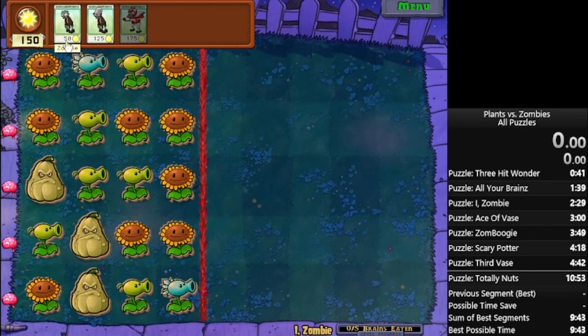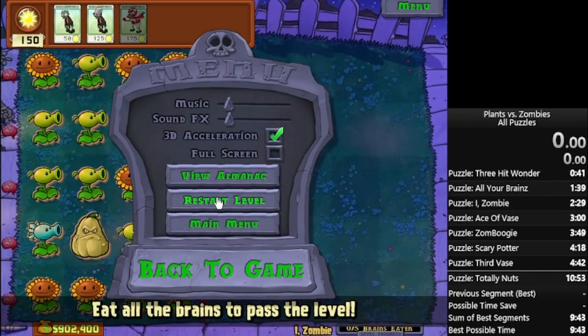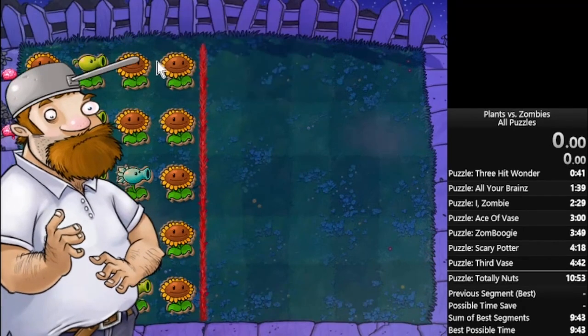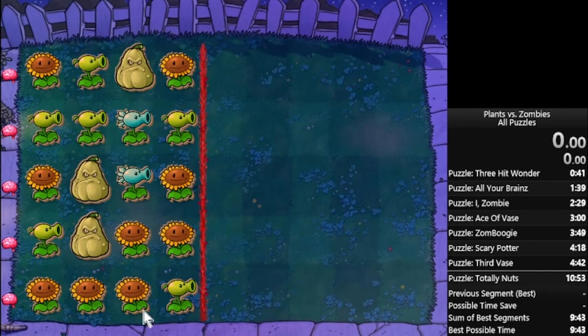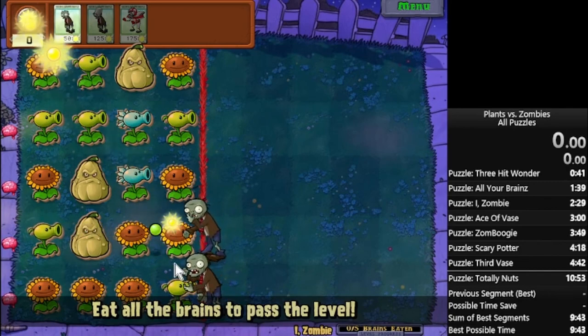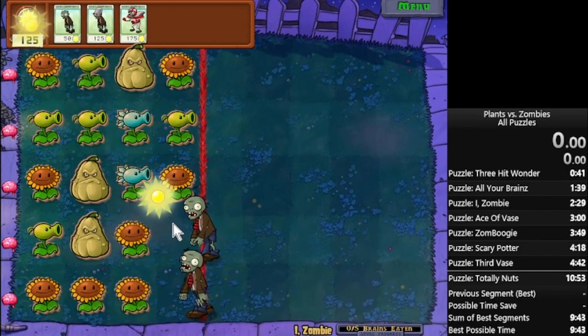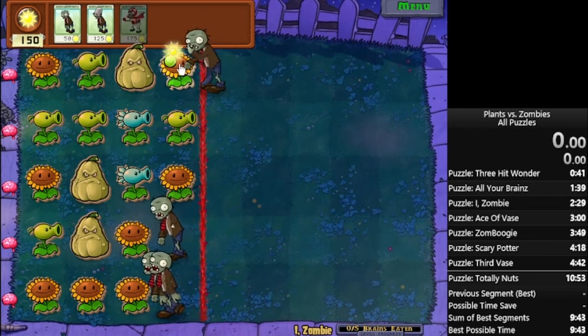Other things I like to do: if you get a layout that is full of sunflowers, or a peashooter only in one column, even though one normal zombie would do, I like to also send two, just because it will clear out the sun faster and you'll get more sun, so you can use that sun quicker.